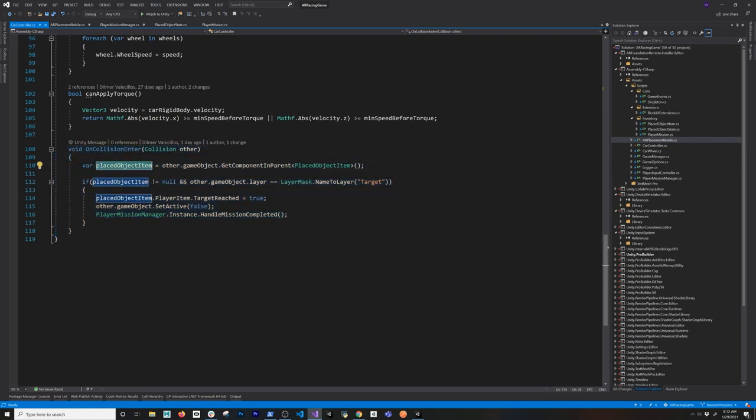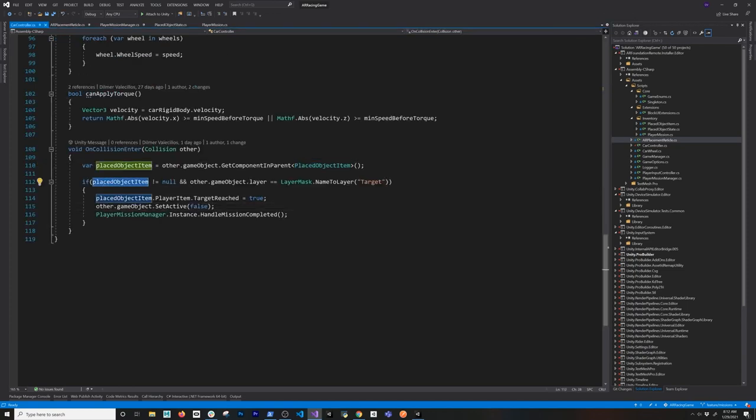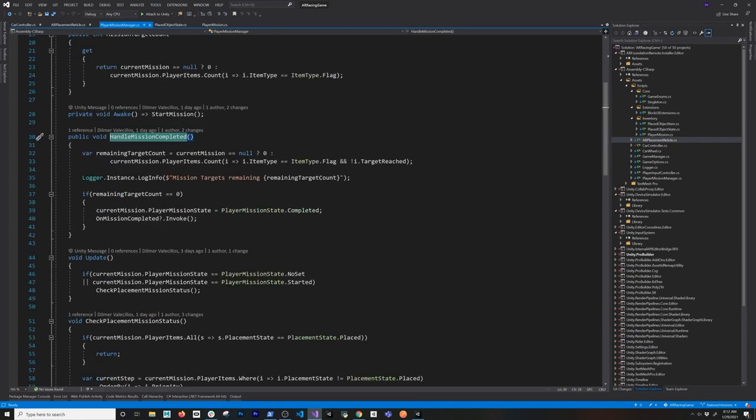This is how I determine if I actually collected — in my case — a flag. I get a placed object item, and if I look at this item it basically has a link to the player item. If this item is not null, just to make sure that I did get a flag and the layer of this one is a target, then I say this target has been reached. I set the actual visibility to false — right now it's just visibility, but I might do an animation with a flag at some point. Then I just handle missions completed, which is the one that determines how many targets I have remaining. If the remaining target count is zero, then I set the player mission state to completed and invoke my Unity event.